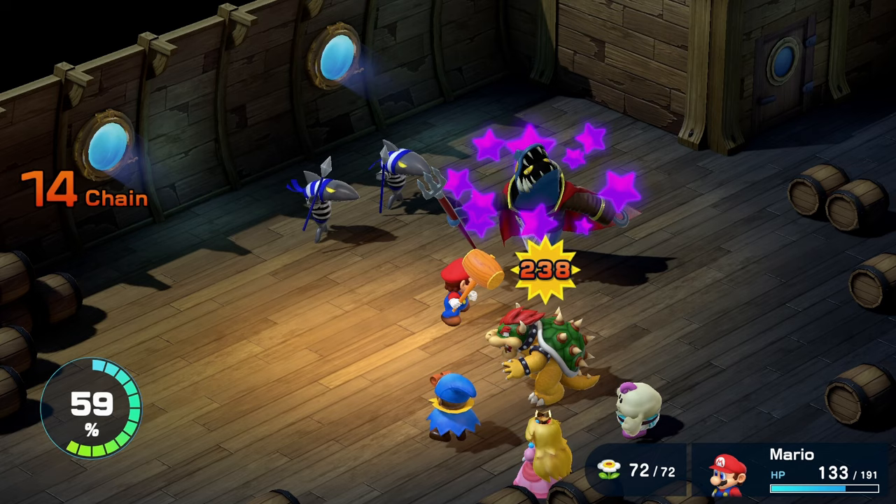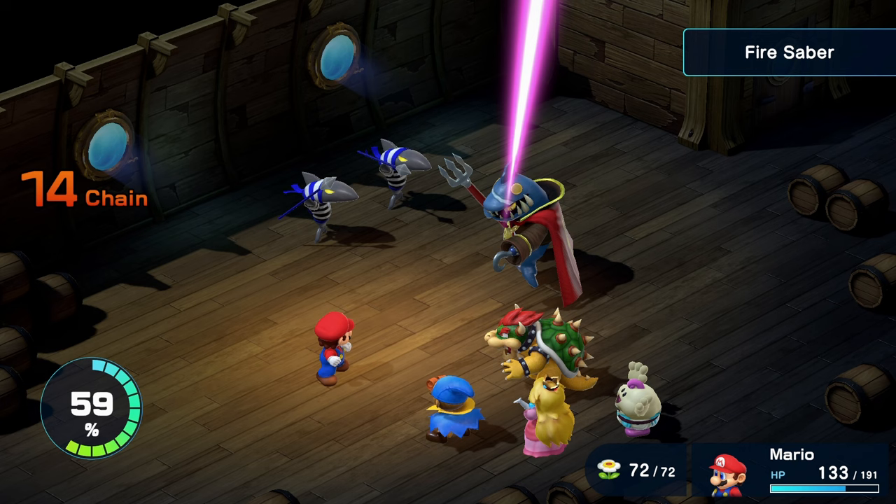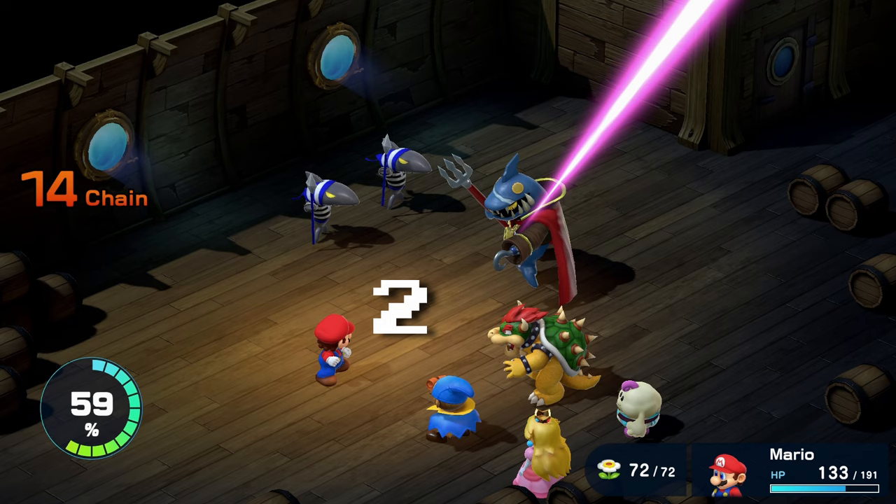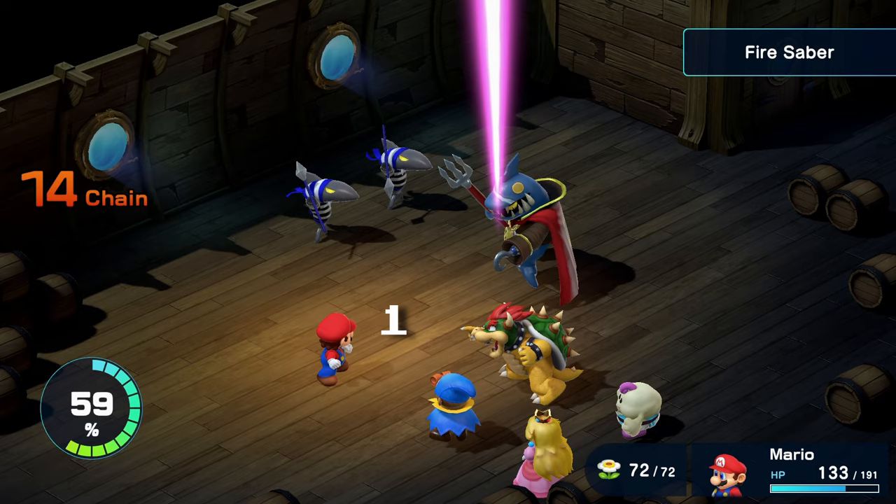Now, for the fire saver — another tricky one that is best countered by listening to the sound. There are three bursts of the beam, with the first beam being the one that strikes you. Count each beam and press the A button when you match the third sound burst. That's one, two, three.